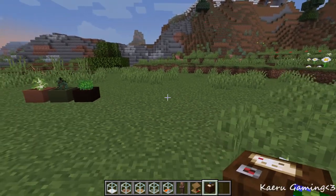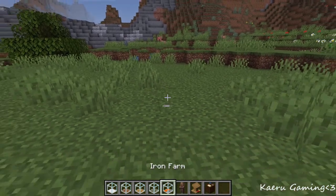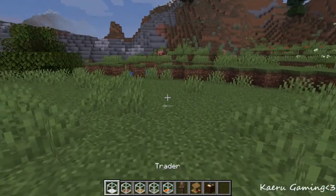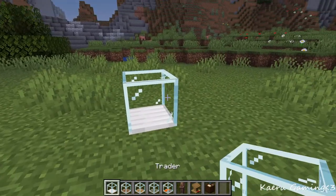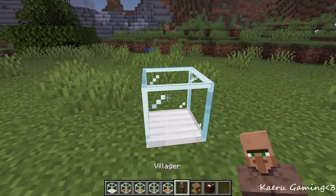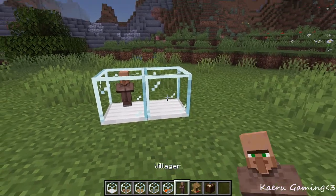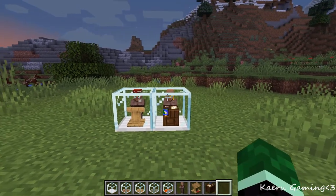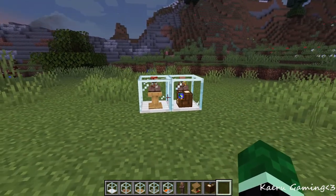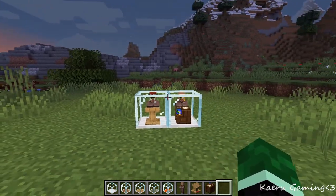The next mod we have on this list is the Easy Villager Trading mod. What this mod does is it adds in different tiers of traders, breeders, and things along those lines that you can actually put many villagers inside of, and then depending on whatever kind of table you put in there is the trader it will be. These guys are safe from zombies and you can store them in one block, which makes them very easy to use and also very unique.